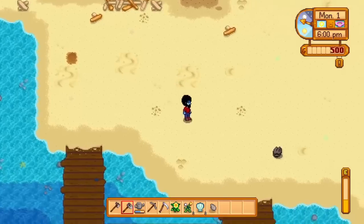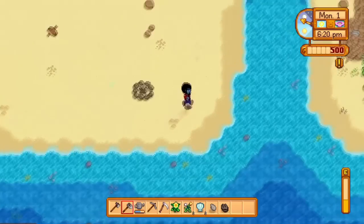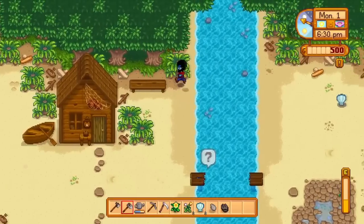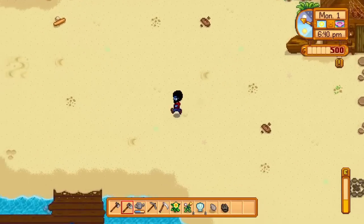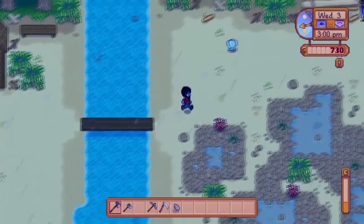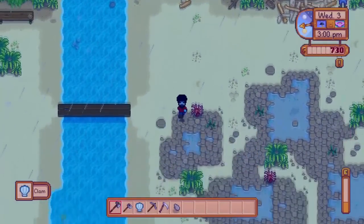To increase it even further, if you go to the right side of the beach you will see a broken bridge which requires 300 wood to repair. That is a lot of wood, but it's definitely something you might want to consider doing because the items you find over there can be worth quite a bit. And just like the current side of the bridge you're on, it's an area that you can check daily.